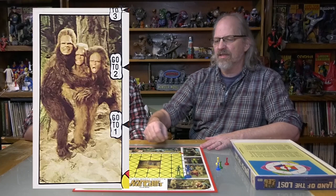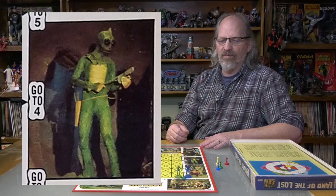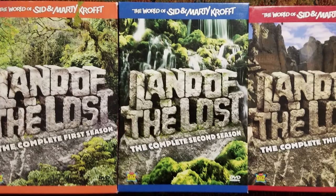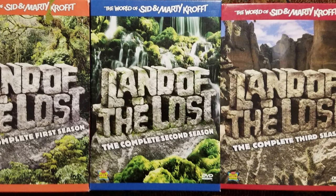The board has all the players in it — Chaka, Dopey's on there, Sleestak's one of my favorite villains. We of course have Rick, Will, and Holly, Alice and Grumpy. It's Land of the Lost and you're never going to hear me talk smack about the old TV show, except maybe season three — and it's just different. I can't complain when it comes to the stuff on it because it's just a big nostalgia factor for me too.